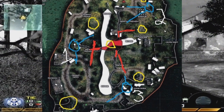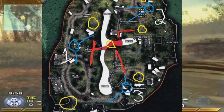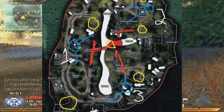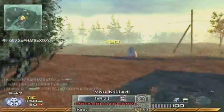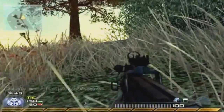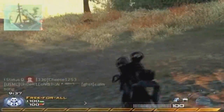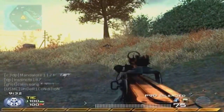Here is the map of Wasteland. The yellow circles are the major spawns on the map. The red lines and inside the bunker itself are your hotspots where a lot of the action and killing takes place. I call them zones — zone one, zone two, and zone three with the blue circles.